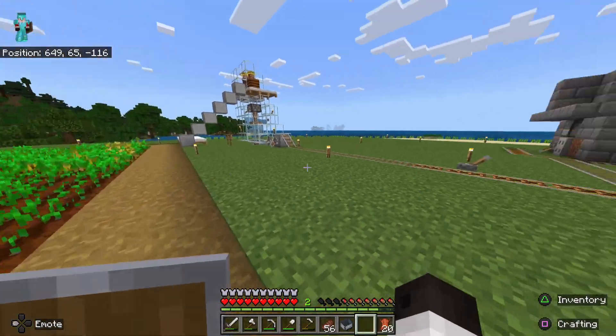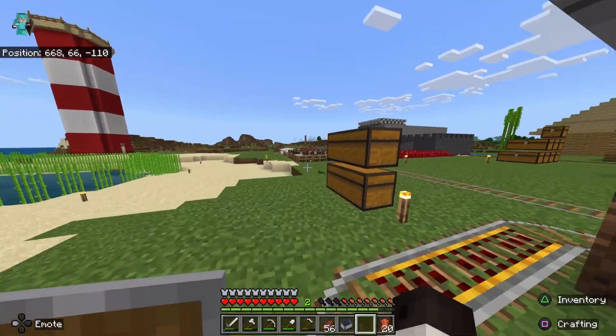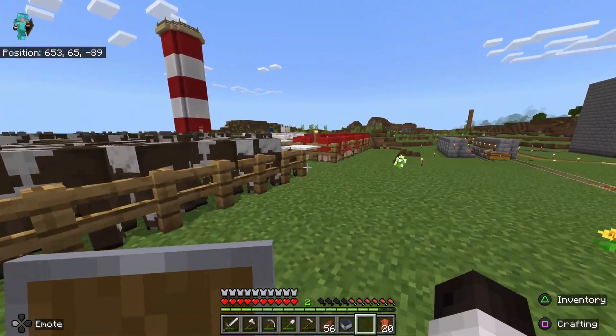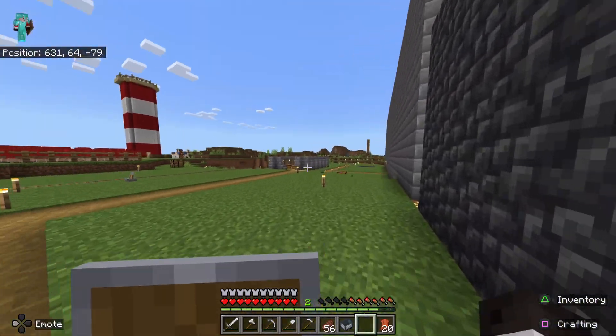There's the villager breeder on the farm. Villagers will get sent over here — we turn them into zombies, but Tippi has to fix this. And then they get sent down there where we keep our villagers. This is our cow and sheep farm. This is our nether portal room or castle.